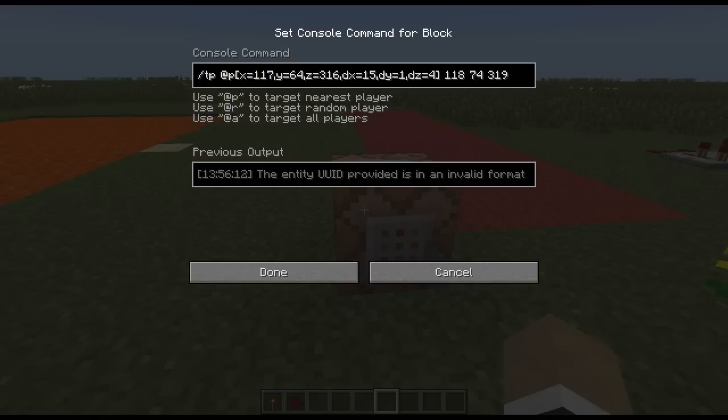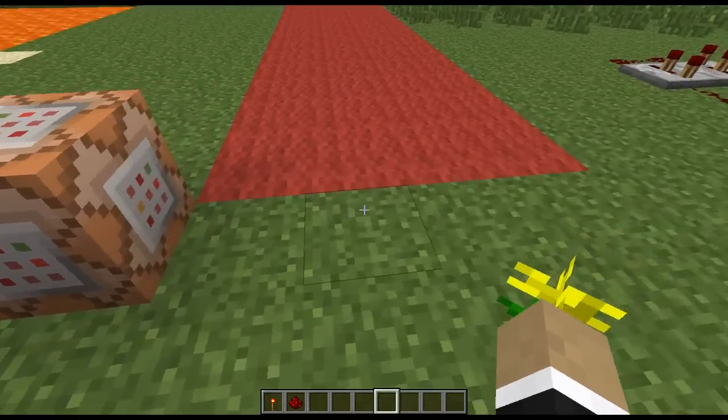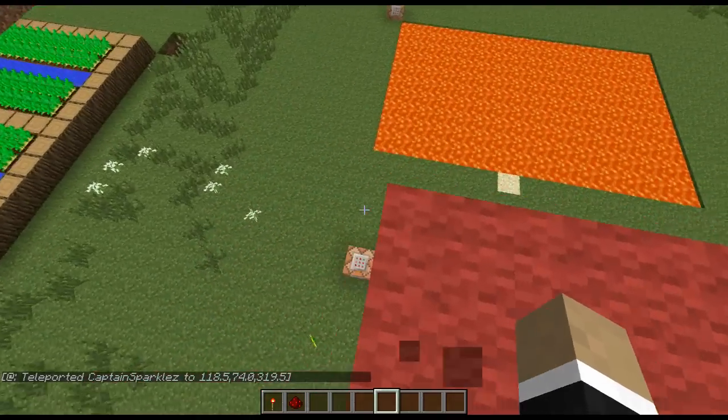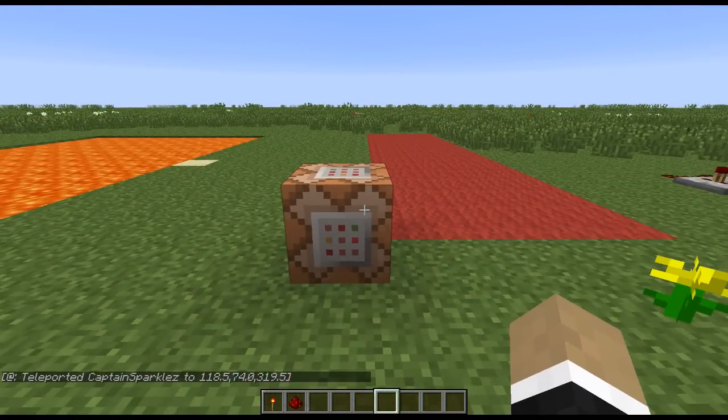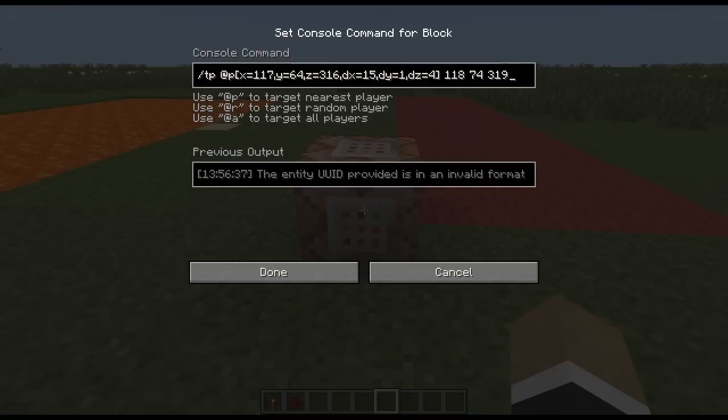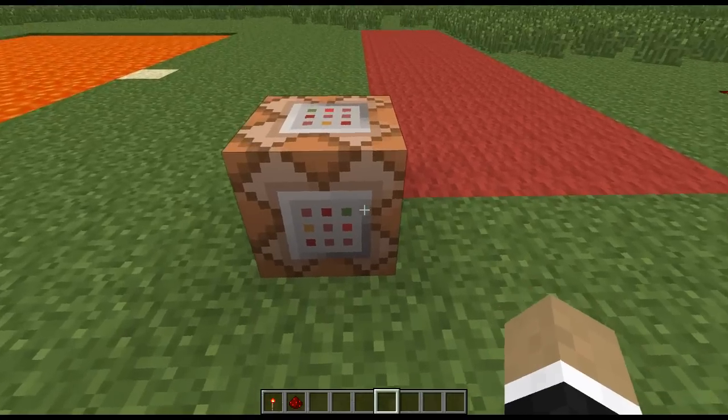Next up, I've gone and actually specified a bounding box where if I step inside it, I will be teleported — similar to what the code uses to teleport you around when you walk into a particular location, except now you're able to create a three-dimensional bounding box. The syntax I've used here is slash tp @p, and then in brackets I've specified I want this bounding box to start at x equals 117, y equals 64, and z equals 316, which is just about the location of this command block here.